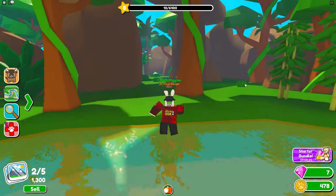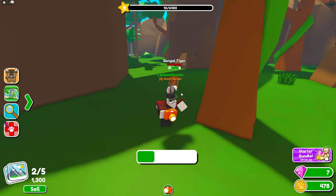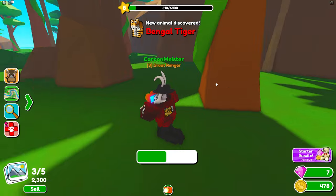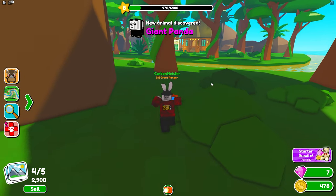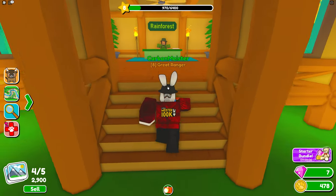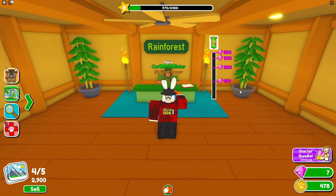Exploring the rainforest — there's a Bengal tiger which is endangered, and a giant panda which is vulnerable. I found a little hut with a completely different quest giver, so there are zone-specific NPC guides here too.